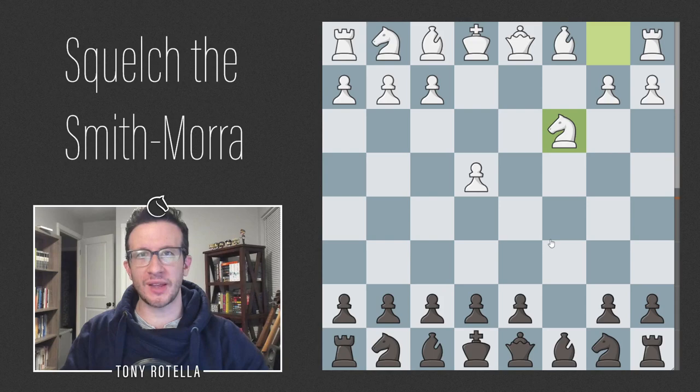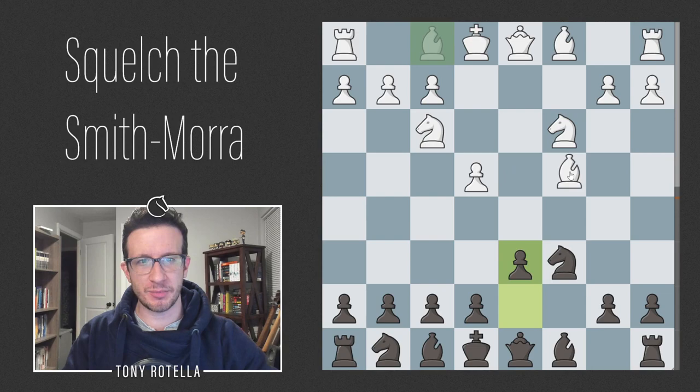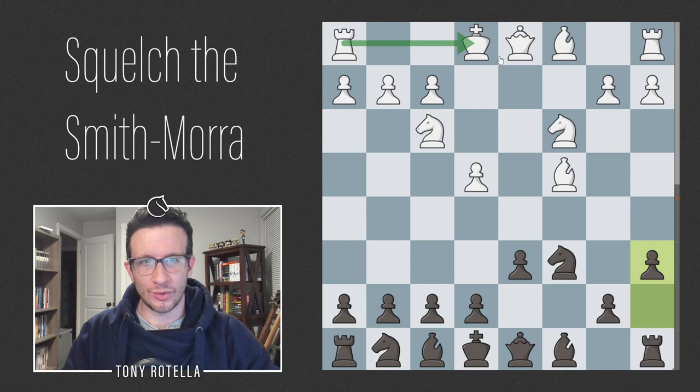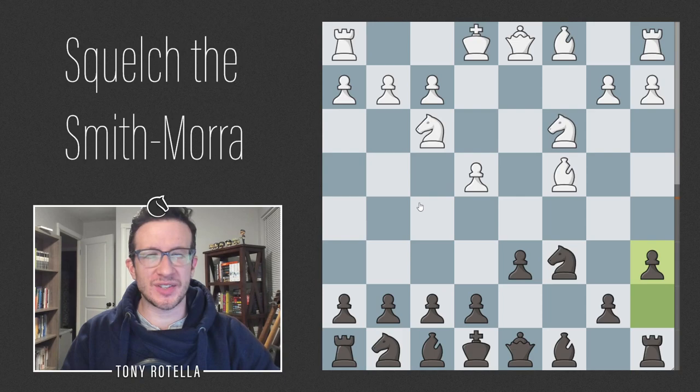Most club players want to play the Smith-Mora like a system — my buddy Paul pointed out that the Smith-Mora Gambit is kind of like a system, like the London. Let's take our moves: Nc6, Nf3, d6, Bc4, and now we're going to go a6. This is the Taylor System, named after Tim Taylor who wrote a book in the 90s called something like 'Beating the Smith-Mora Gambit with 6.a6.' Basically all Smith-Mora players want to go Nf3 Nc3 Bc4 castles Qe2 Rd1 and smash you with e5.